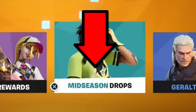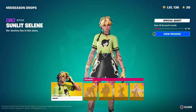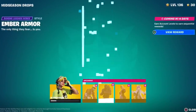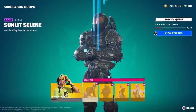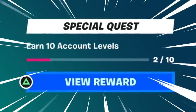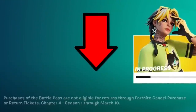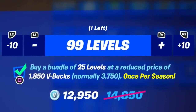If we go over to the mid-season drops - a brand new segment they've introduced in Chapter 4 Season 1 - you will notice that Sunlit Selene, the first one, is available out of five that are upcoming, and it states at the top right how many days we're going to have to wait. We're getting one per week. Considering this one is to earn 10 account levels, I'm guessing the next ones are 20, 30, 40, and then 50. We have until March 10th 2023 to do this, which will further incentivize if you've bought levels like myself - I'm level 136.